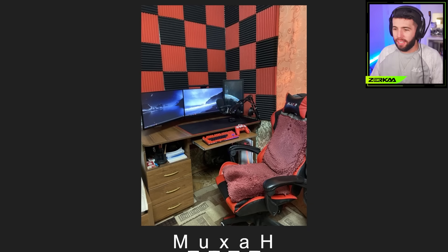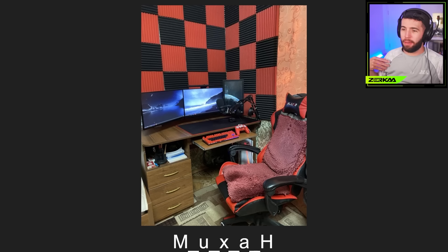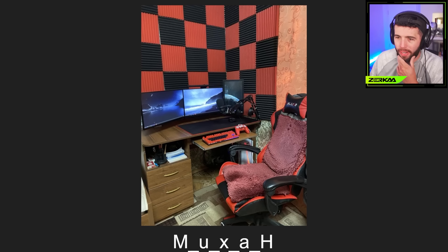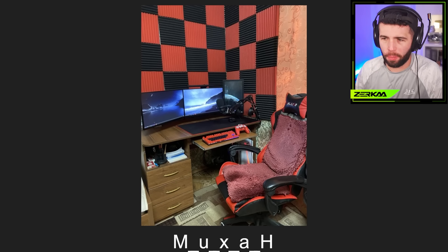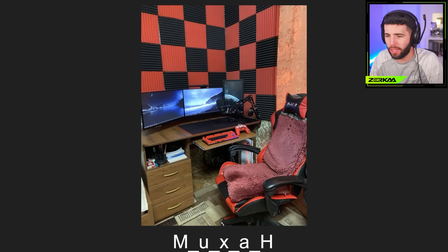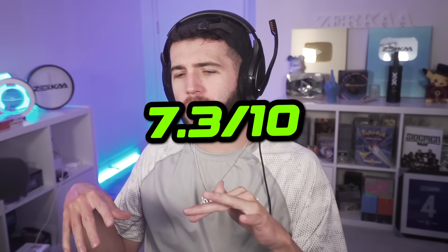I like the coziness of the chair. You've got a gaming chair but you've made it a cozier chair putting fluffy pillows on it — that's a good vibe. A little mic setup. I need to change mine. My mic goes over my monitors and down, but a lot of people have the mic arm that comes from the side instead — that'd be quite cool. I might copy that in my next setup. I like the soundproofing too — I have no soundproofing here. And I like the vertical monitor as well — you've got three monitors, one vertical one to read chat or something. I'm going to go for a 7.3.